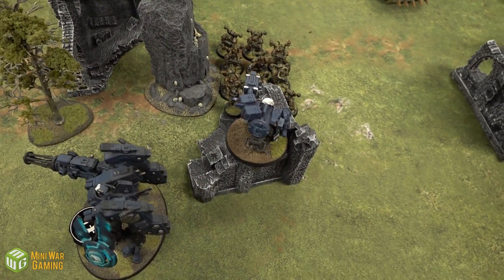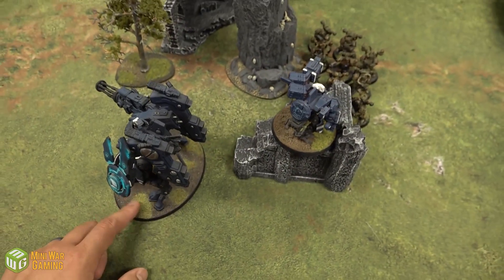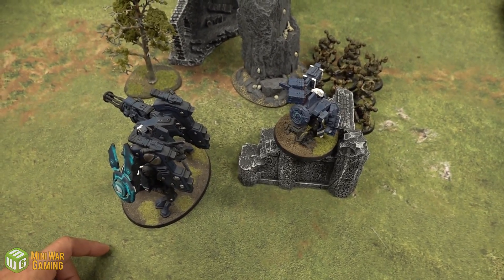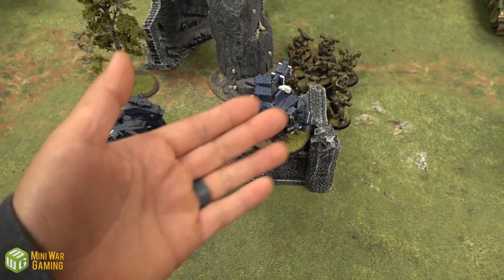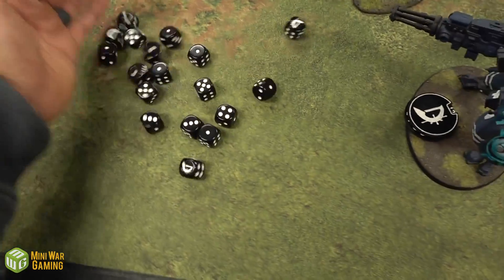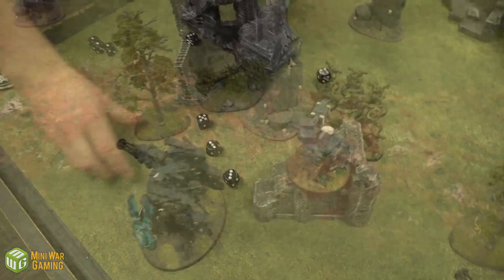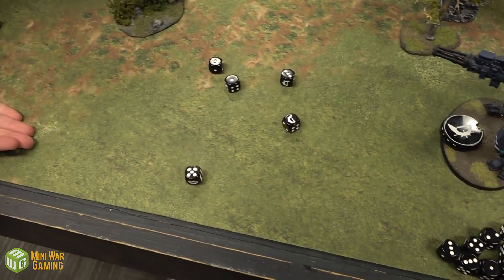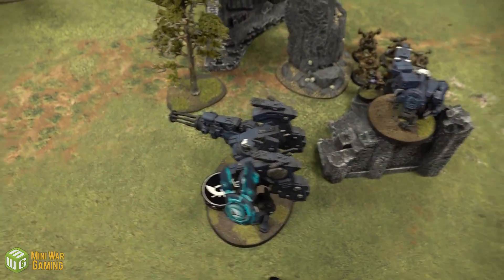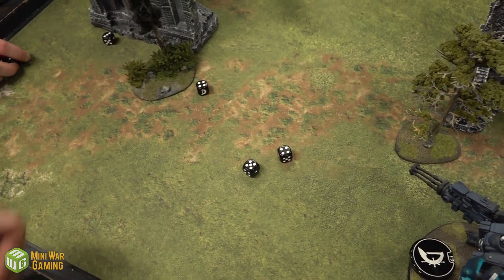The Riptide overwatches against the Chaos Space Marine charge — hitting on fives, wounding on threes, five wounds at minus two, save two, three get through. Two Fusion Blasters fire: one hit, one wound melts through. The Chaos Space Marines need a four-inch charge and roll seven — Nurgle wants it.